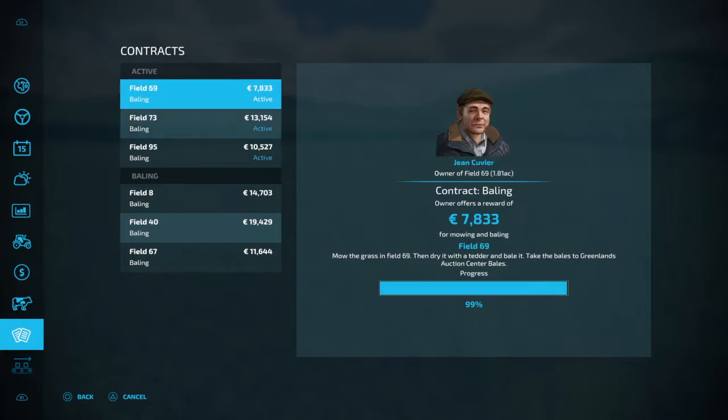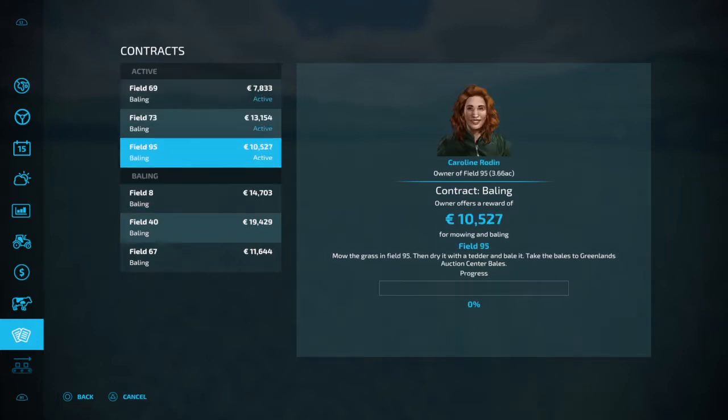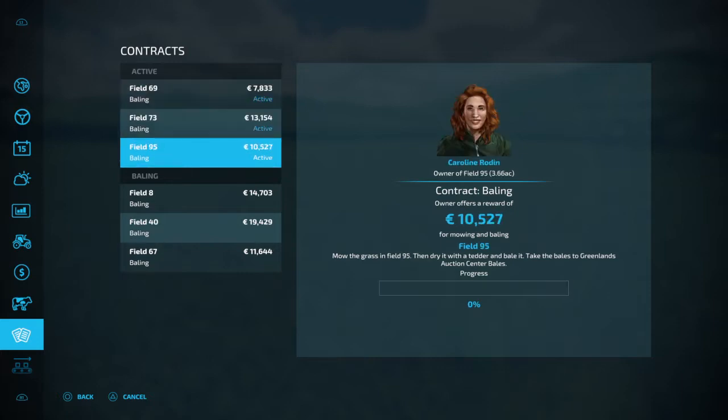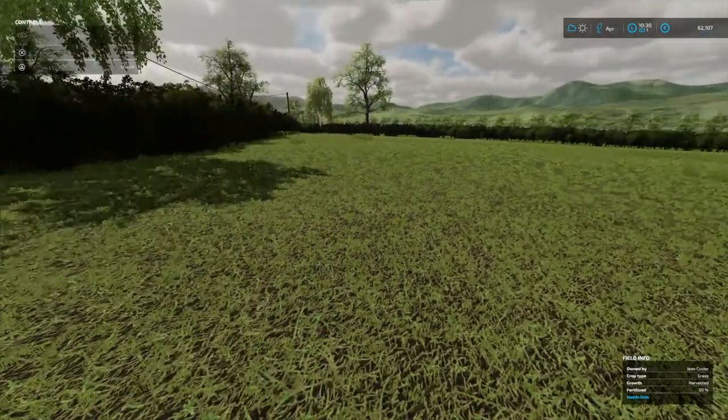As I said at the start, you cannot have any more than three contracts on the go at once. It's obviously going to be three contracts in three different fields. So I'm stuck at 99%.